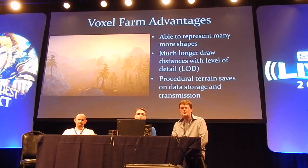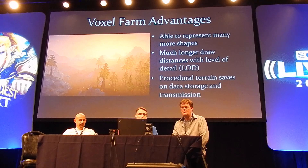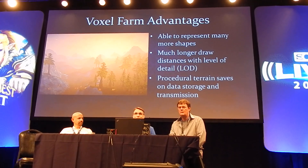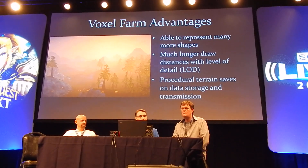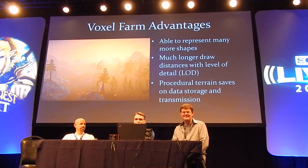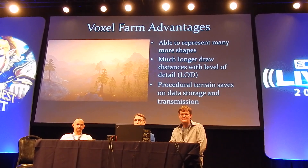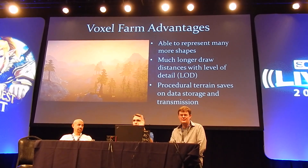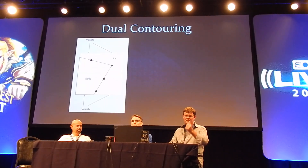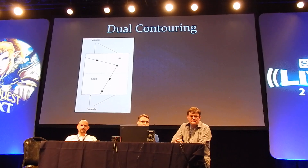And lastly, it had a whole procedural generation system in place so we could save on data costs. In our original engine, every single little hill in the valley had to be saved on disk or transmitted across the network to players. Now that doesn't have to happen, because it's all generated procedurally on each client — except for the stuff that you changed. So how does all this work? The vox system in Voxfarm uses something called dual contouring. We're going to go 20,000-foot view about how dual contouring works, at least in a practical sense.